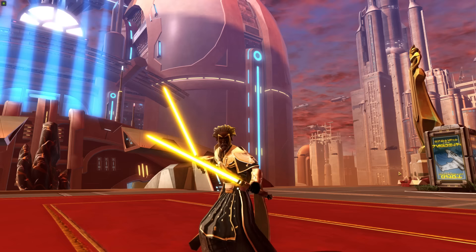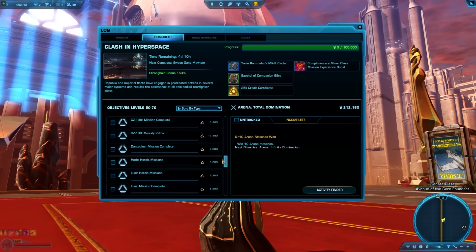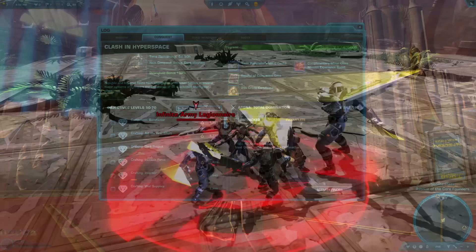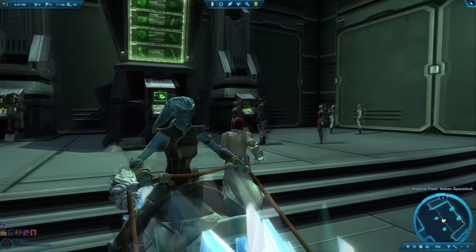Tips 65–68: There's not a lot to buy with credits while leveling, so save them for cosmetic items or useful unlocks later. One easy way to make credits even at a low level is to complete Conquest, available at level 10 and up — it's a weekly set of rotating objectives rewarding a pile of credits, with easy objectives like giving a companion a gift. Other low-level credit activities include heroic missions, flashpoints, and selling unbound items. Once you reach the fleet around level 10, you can buy and sell on the GTN — the Galactic Trade Network, the player-run market.